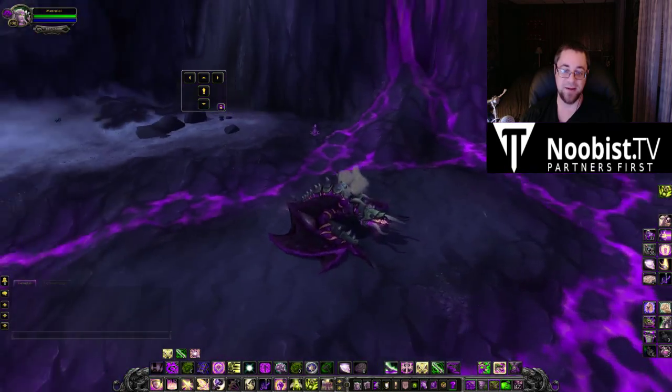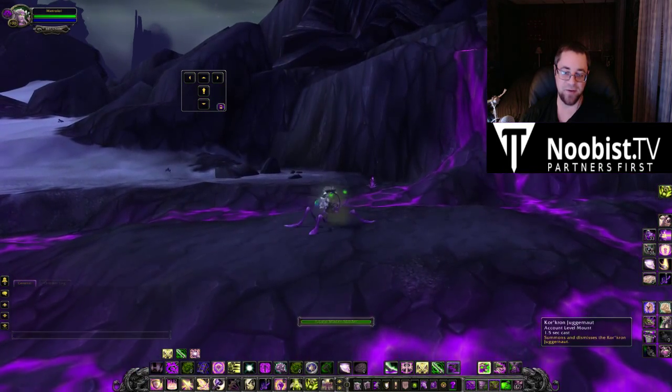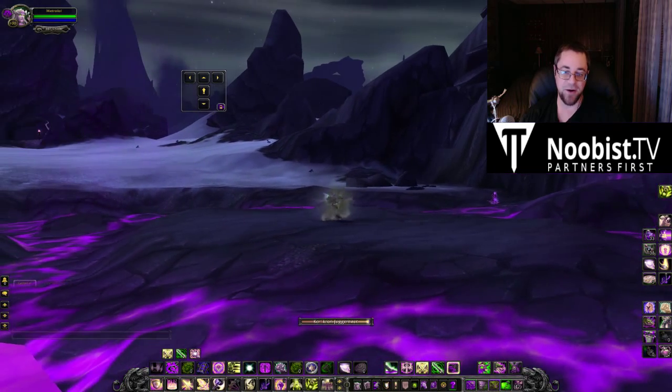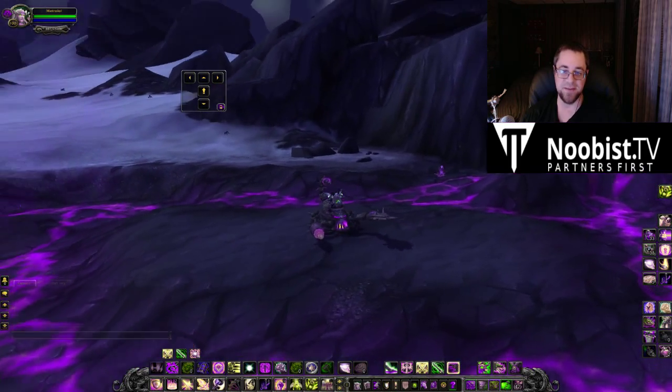Let's check out some of the mounts real quick. Look at the purple Galakras, the water strider — nothing really. The Corcoran Juggernaut is pretty cool because it's got purple fire. The lava as well is exceptional, but I don't want to stare at that too long.